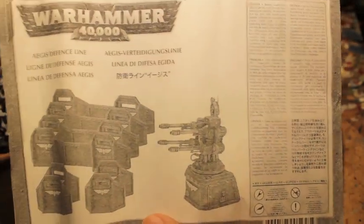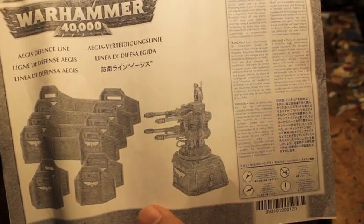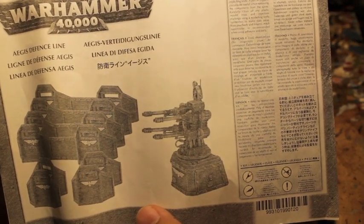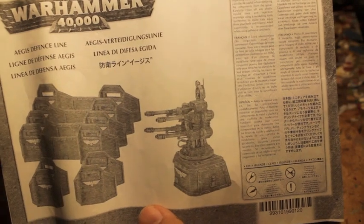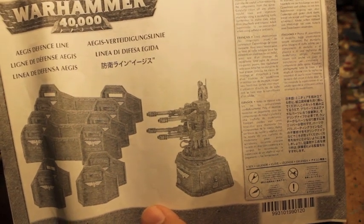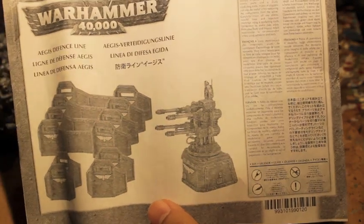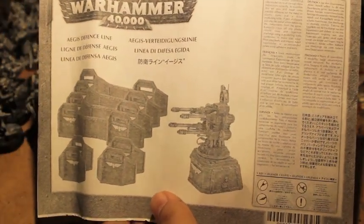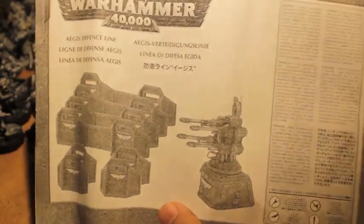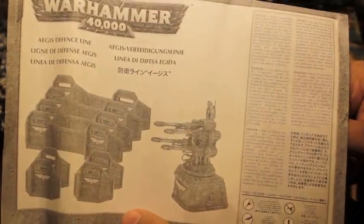Or if you like to use reserves, that might be useful because it lets you reroll them if you fail. You can also arm your gun with an Icarus lascannon, which is a heavy one interceptor with skyfire — strength nine, AP two, and range 96. Or a quad gun: range 48, strength seven, AP four, heavy four, interceptor, twin-linked skyfire. I think that twin-linked is great. And interceptor and skyfire, so great for if your opponent has enemy fliers. Four shots with twin-linked is pretty good.